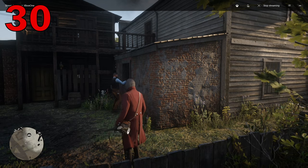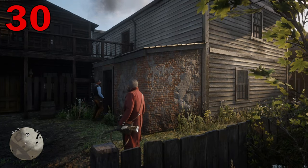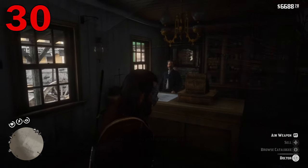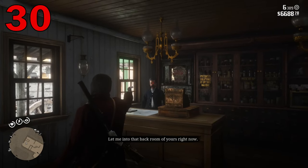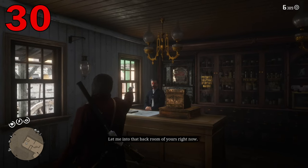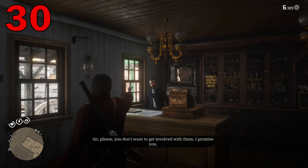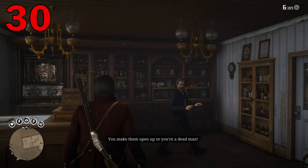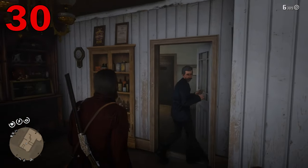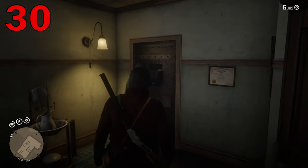There are secret rooms in the game, some of which are indicated by a metal door in a place of business. If you do a little reconnaissance, you'll actually be able to rob the hidden establishment. For instance, in Valentine, behind the doctor's office, if you peer into the window, then the next time you try to rob the doctor's office, you'll be given an option to rob the back room, which is more lucrative.